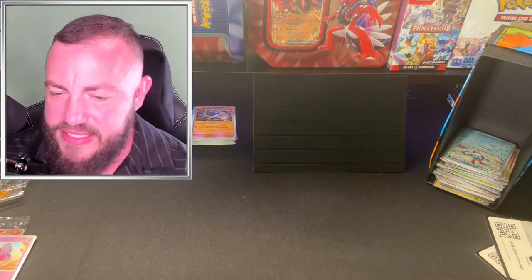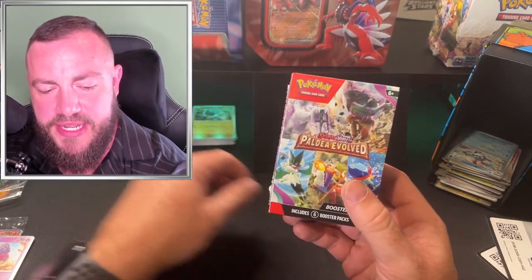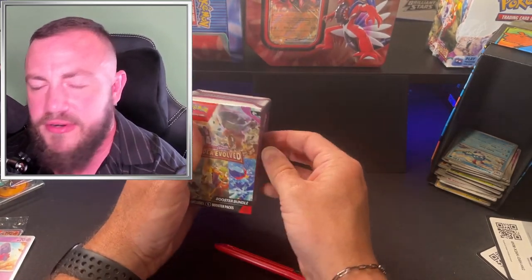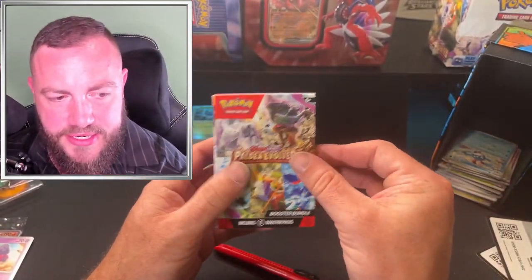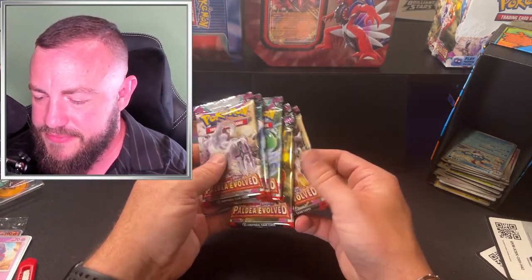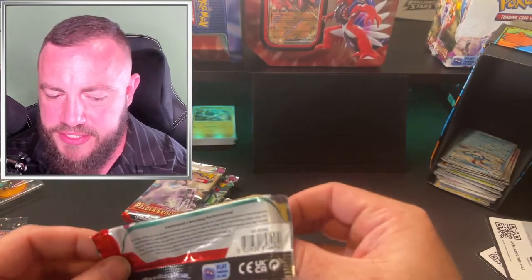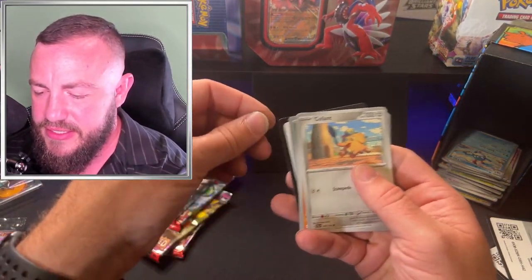Next up: the booster bundle. Six packs, straight to it — no dice, no nothing. A pretty decent way to get packs, especially if you don't have a local card store. I didn't even know I had local card stores around me for the longest time. A booster box has 36 packs so this is basically six of those. It's wrapped like an ETB though. One, two, three, four, five, six — math checks out.